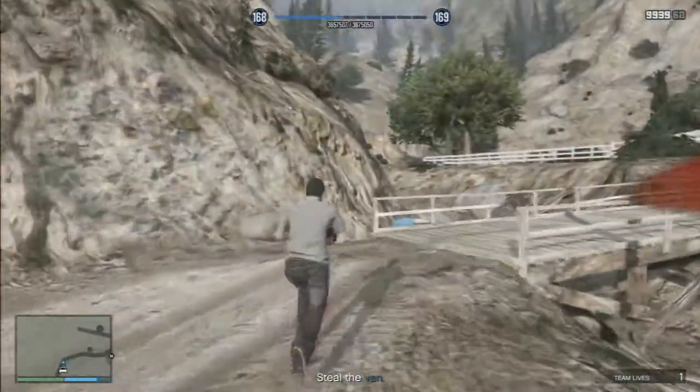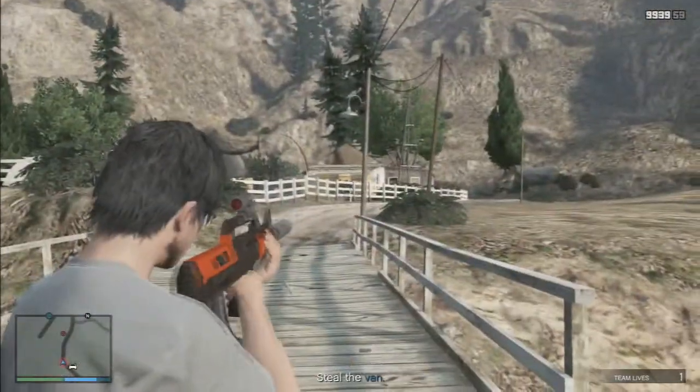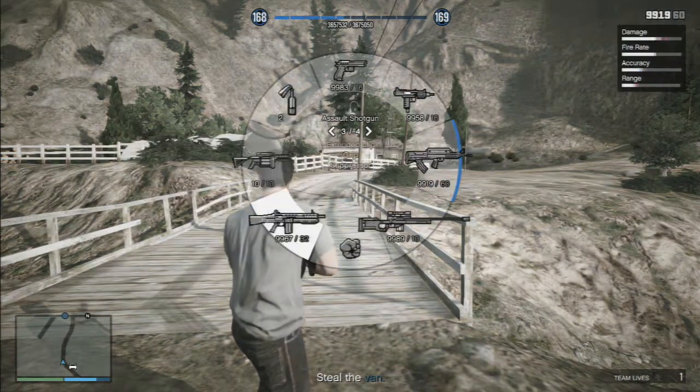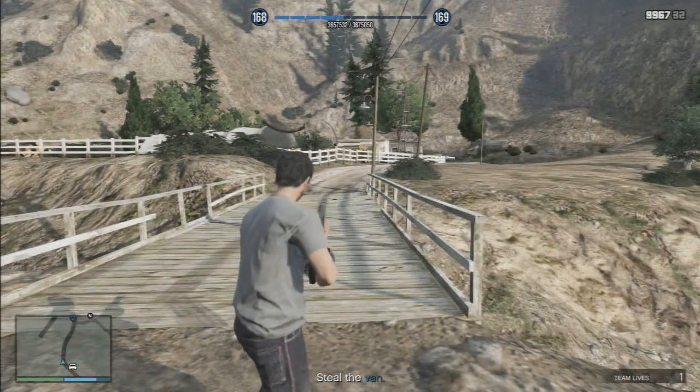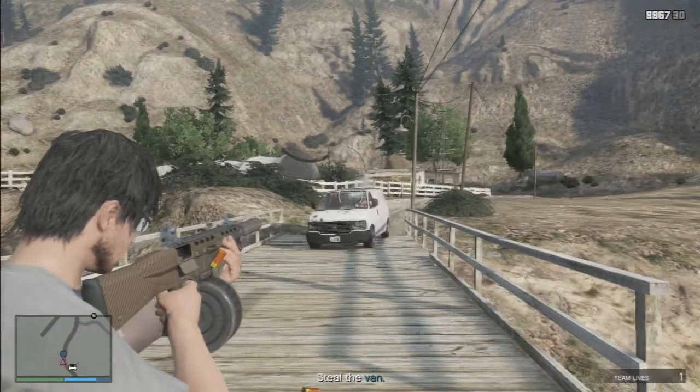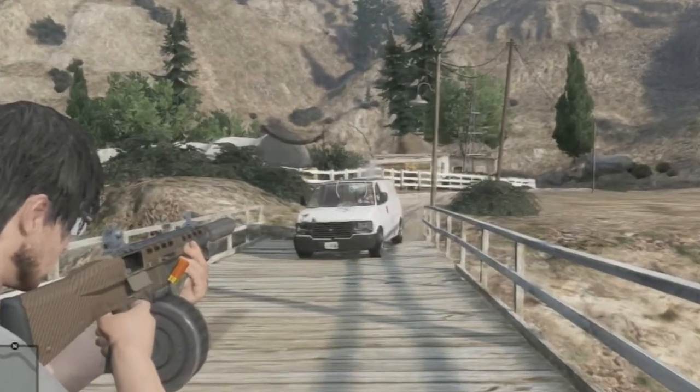Once you've taken out those two guys, you may want to think about taking out the guy further away. As you can see, he's at the house behind the fence — you can't really see him but you can lock onto him. Once you've taken out these three guys, you want to sit there and wait for the van to arrive.